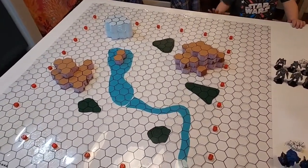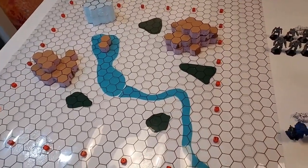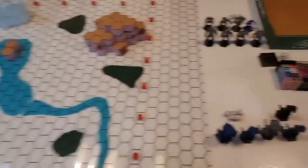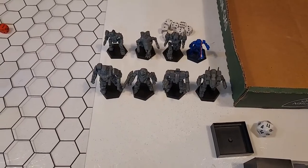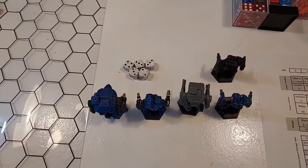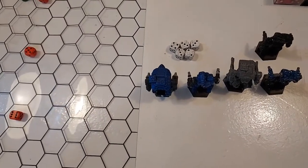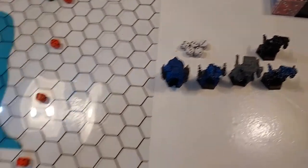The Drewbaka Network is back in business. We're going to play Alpha Strike today on a hex map — mercenaries versus what are probably Smoke Jaguars, given they have three heavies and two assaults. The paint scheme doesn't match, but that's okay.